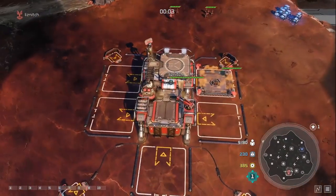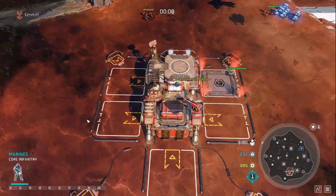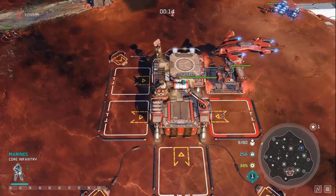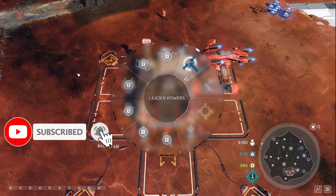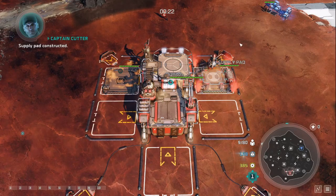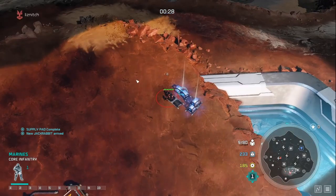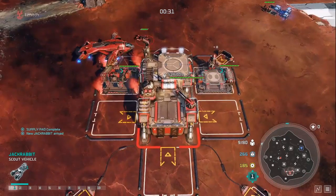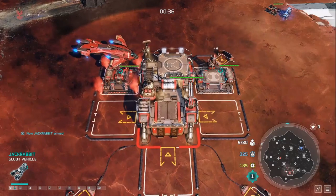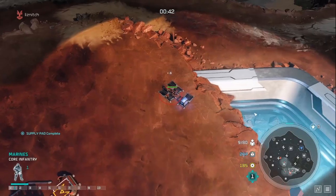Hey guys, what is up? We are back with some Halo Wars 2 content for you, and today we're going to be dipping into the advanced leader guides. Today's video is going to be covering Captain Cutter in all aspects, including the best builds, strategies, when to and when not to use your leader powers to gain an advantage in the battle, as well as what army composition to use early, mid and late game.